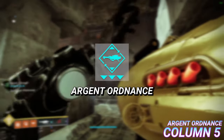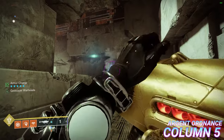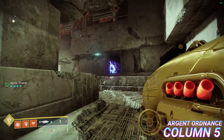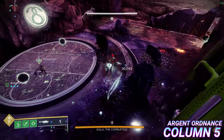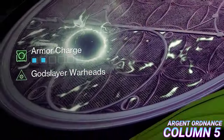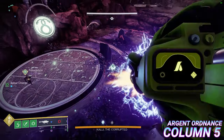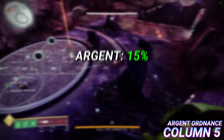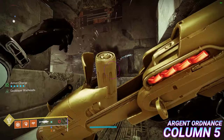Argent Ordnance increases the damage of your rocket launcher by consuming one stack of armor charge per rocket until stowed, reloaded, or you run out of armor charge. In reality, once you fire a rocket, one armor charge is consumed and you're granted a buff called God Slayer Warheads for about 5 seconds. While active, any rockets fired benefit from the 15% damage buff without consuming additional armor charges, then the cycle repeats.